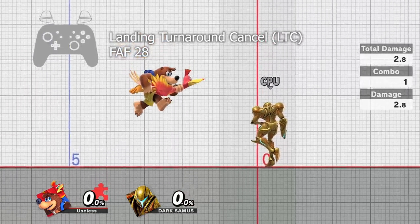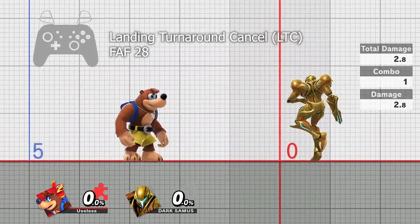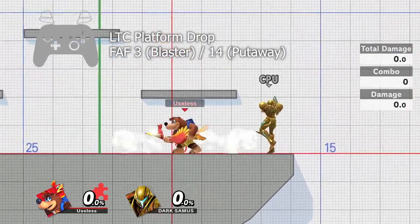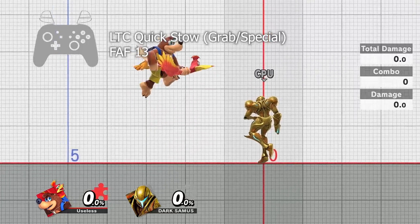The turnaround cancels the end lag of the blaster, but it needs to be cancelled itself. It can be cancelled from the second frame onward by dropping through a platform, jumping, shooting, or a grab or special input.